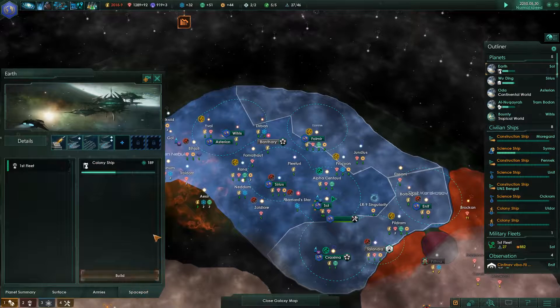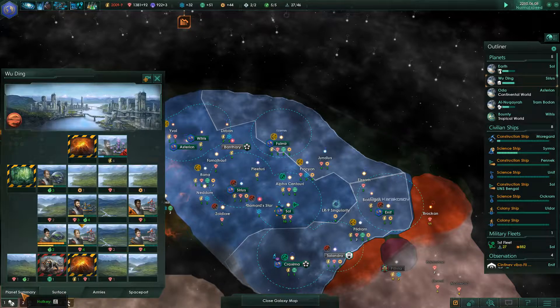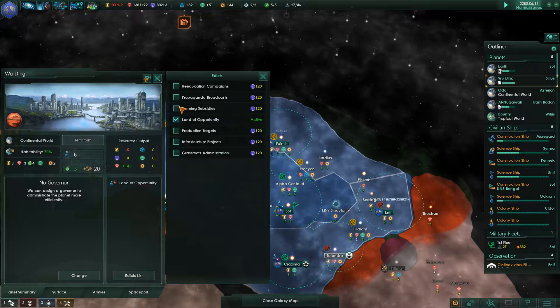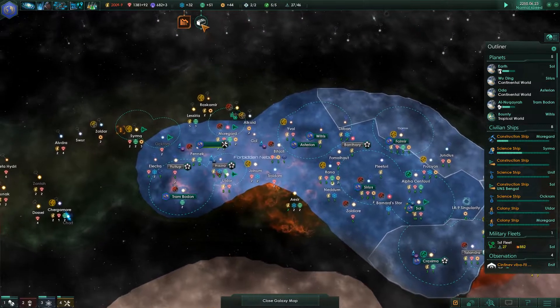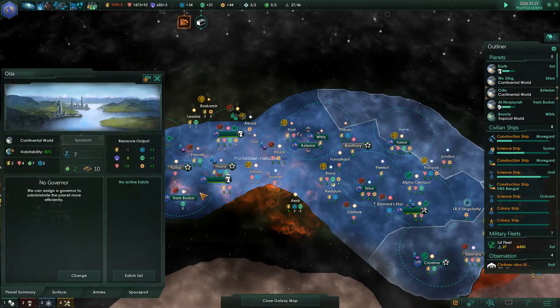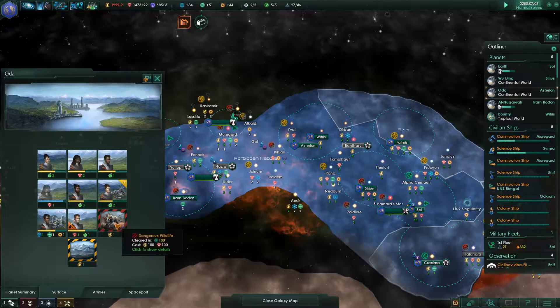I want you to build a mining station there just to get the energy up. My economy has been a bit of a challenge. What are you building here? You're building a colony ship - I get a bit carried away. Can I enact an edict here? I thought if I implement an edict that might actually stop that migration and clear the construction queue.